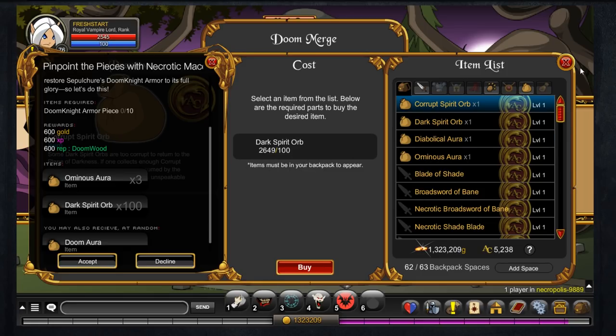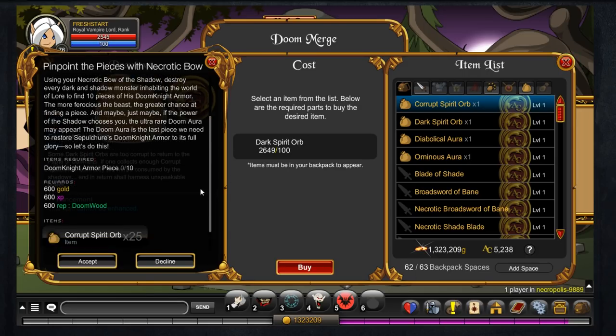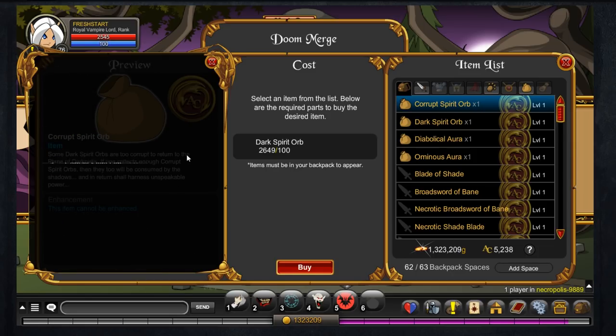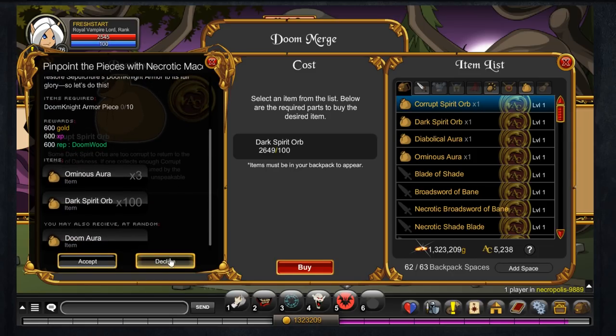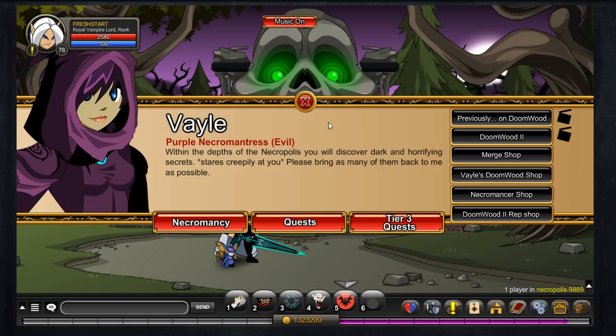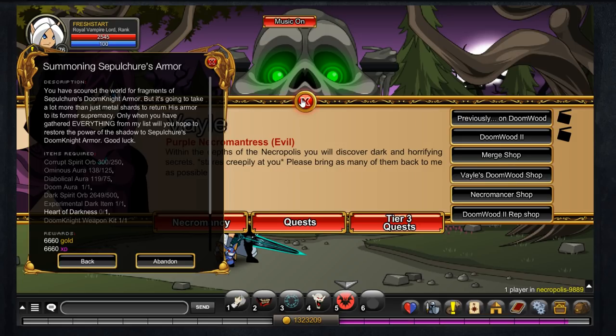The ominous auras required some corrupt spirit orbs — 50 in fact — and it's always nice to get the 100 dark spirit orbs as well. I can see I had just over 2,600 and I was basically farming all of them to try and get this doom aura. Finally, the bow gave me 25 corrupt spirit orbs and 50 dark spirit orbs. The reason I went for the bow was not only because it looks really cool, but also because those corrupt spirit orbs really came in handy — to get the actual Sepulcher's Doom Knight armor you need 250 corrupt spirit orbs, and getting 25 per turn-in really helped.